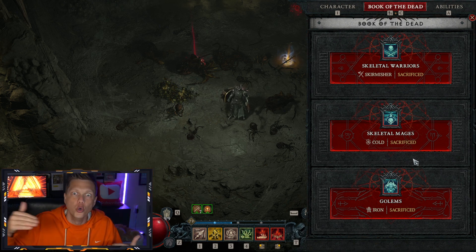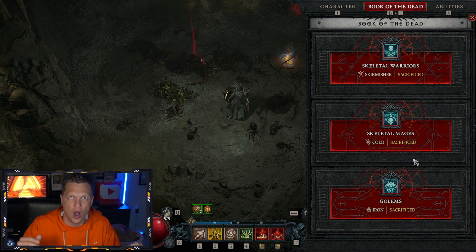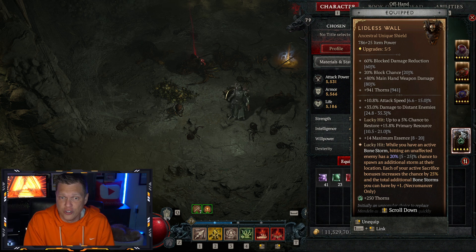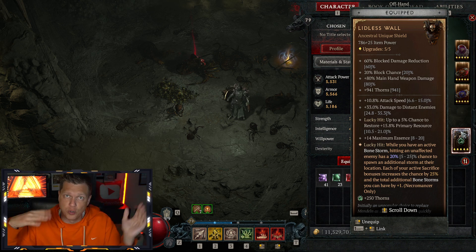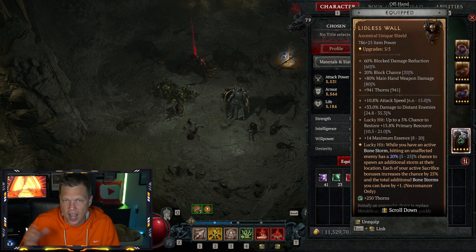It won't be uber broken with full Summons — you have to pick and choose: higher chance of Bonestorms proccing, or more Summons. But there are all sorts of possibilities: the Bone Spear build, sending a Bone Spear into a room to proc a bunch, then Bonestorm cleans up the trash. Or a Blood style with constant explosions. All sorts of ways to play around with this.